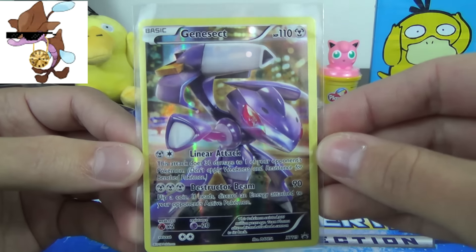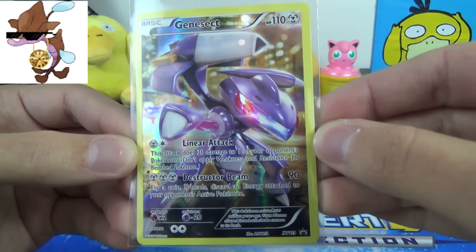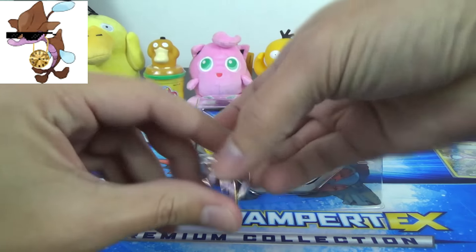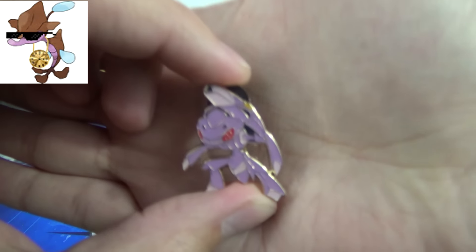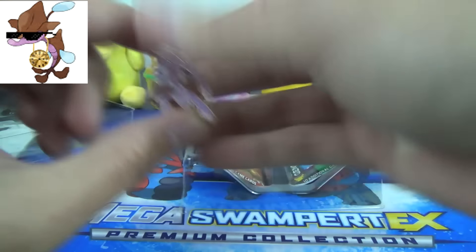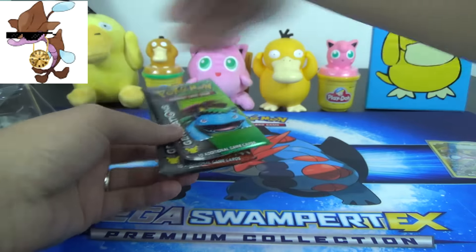So here's the beautiful promo XY 119, 110 HP with Linear Attack and Destructor Beam — mostly destructive, but it is Destructor. Then we've got the Genesect pin, and that'll go nicely with the dozens of red Genesect pins I have from the red Genesect collection.